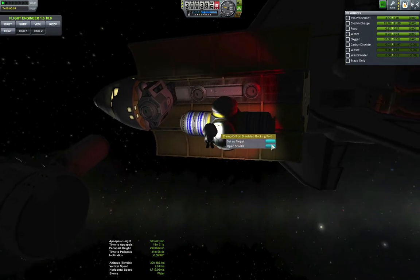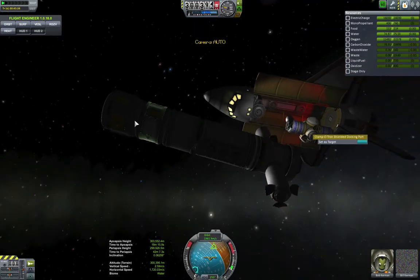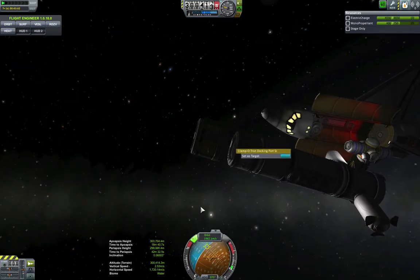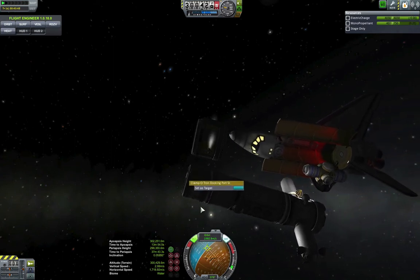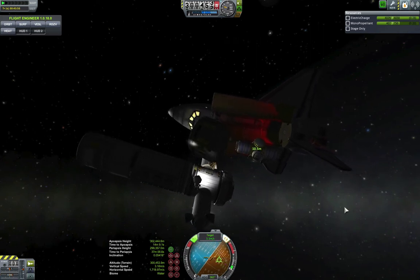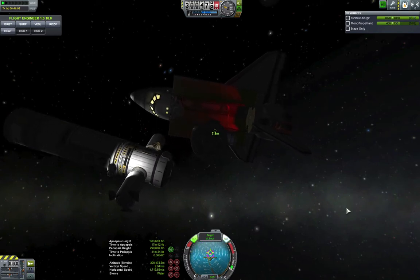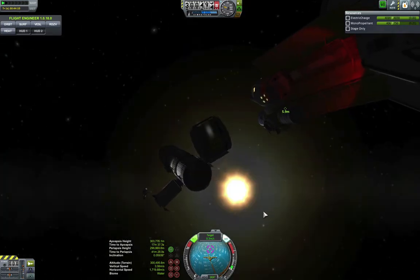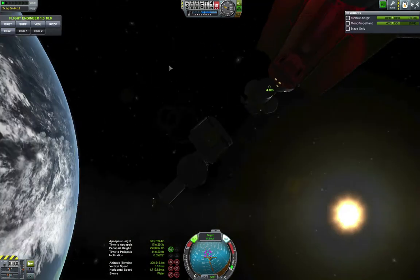I forgot to open up this port, which I need in order to dock with it and place it on the station. So I brought him out and instead of putting it back on the shuttle, I figured let him hang out and watch — just in case I need him for any other assistance. There's one more thing floating around, which makes it fun. It's like space juggling — you've got five things floating around in close proximity, trying to keep them all together, not floating off into the Stygian void that is low Kerbin orbit.